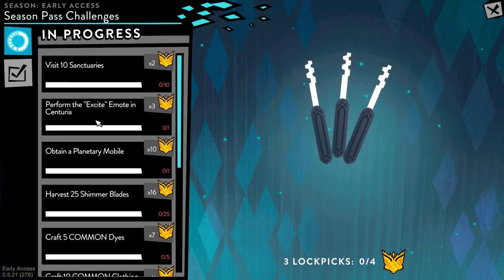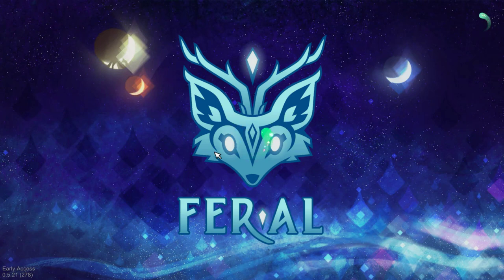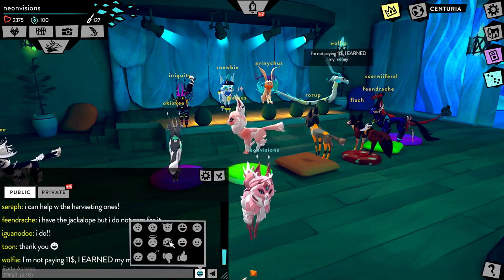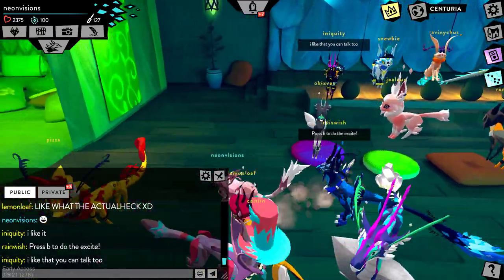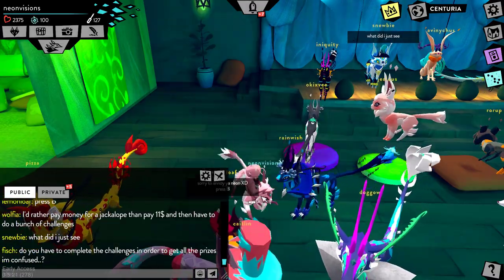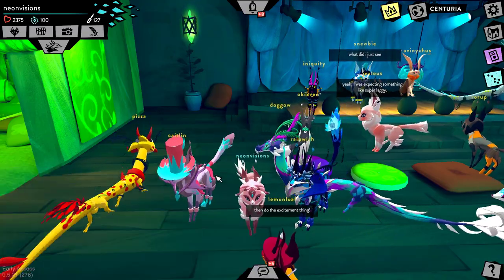Let's start off with the 10 sanctuaries and the excite moat. How much do you want to bet there's going to be a lot of people doing the excite moat? Everyone's trying to get that jackalope. Excite moat time — which one is the excite moat? Oh, press B to do the excite! I thought it was literally the excite moat location. Here we go, I figured it out, and the challenge is complete — I got three aura points.